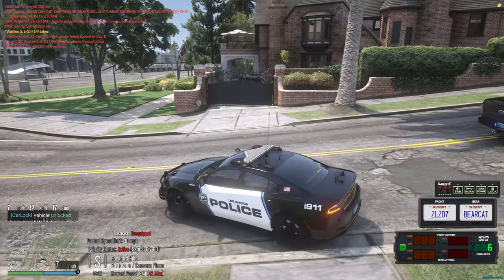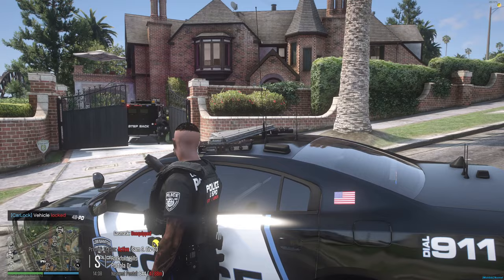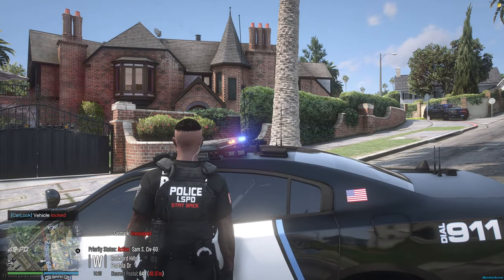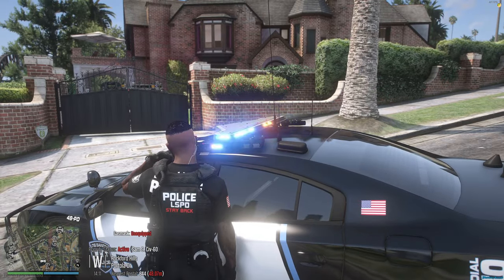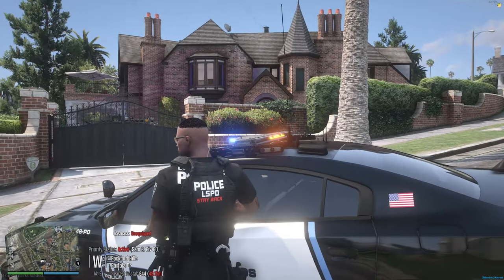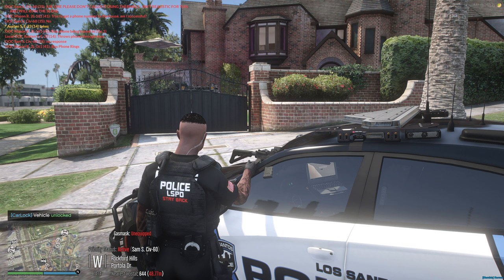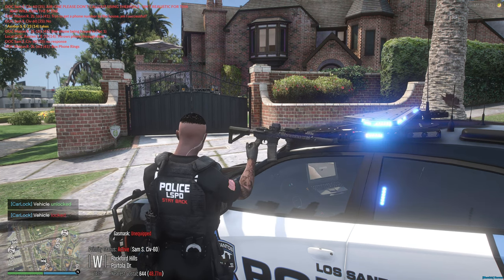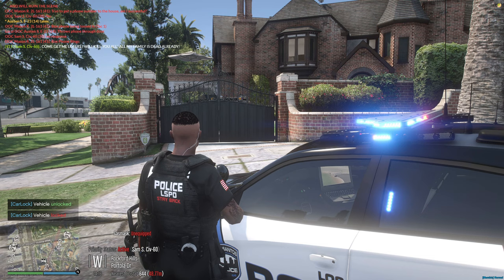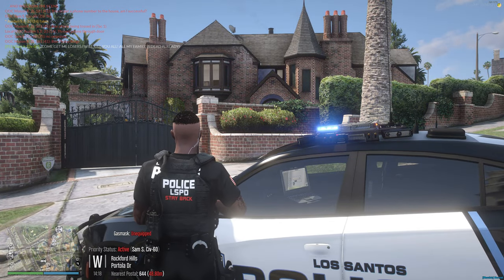Apex 1, Adam 1 — I recommend you get to the first floor, secure it, then we can work on negotiations through a phone number. We're still trying to get contact; so far we're not getting any response. Try again with the megaphone one more time and then we move in. Again, this is the San Andreas SWAT department — we need you to stop shooting and give us any type of contact number, or come down to the front doors so we can try to negotiate. This is the last and final warning we're giving you. No response.